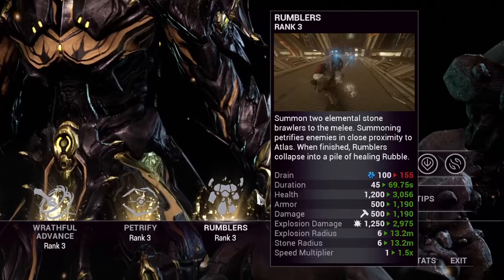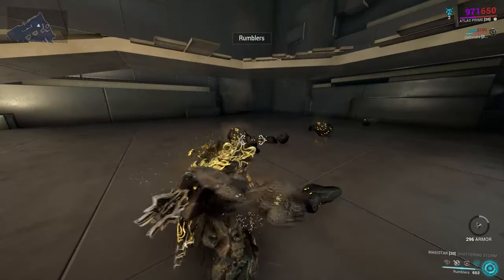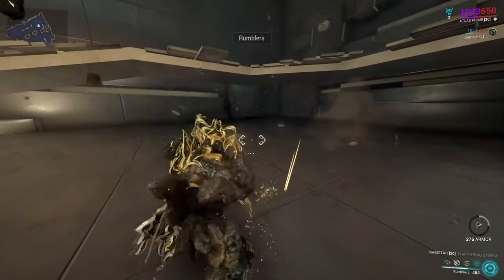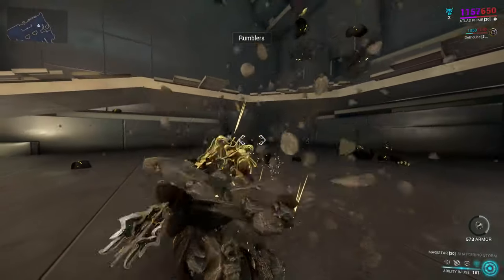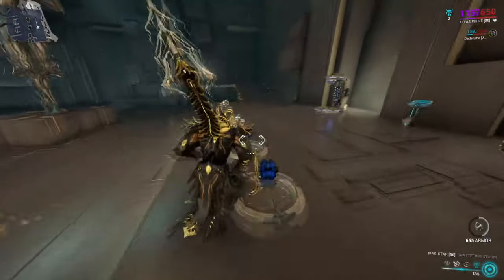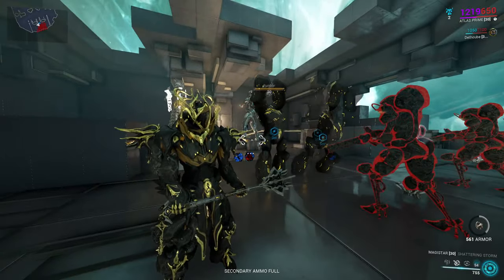Finally, Atlas's fourth ability is Rumblers. Atlas can summon two stone elementalists to aid you in fights. They are mostly used as a way to distract enemies, helping your survival, but also when they die or their duration runs out, they drop rubble. You can recast this ability over and over if you're looking for a quicker way to build up your passive armor for survival. But all in all, these are just basically my distraction tools for the build, so use them as you please.